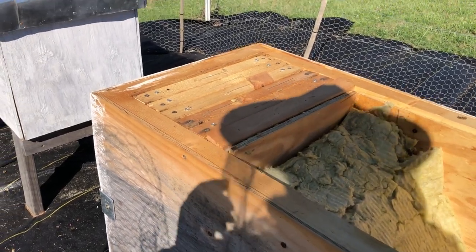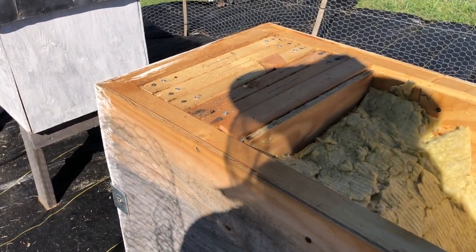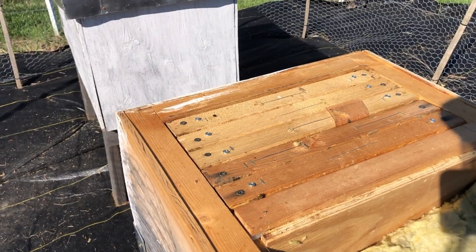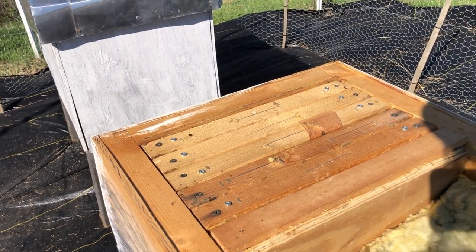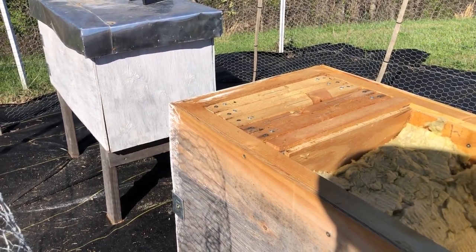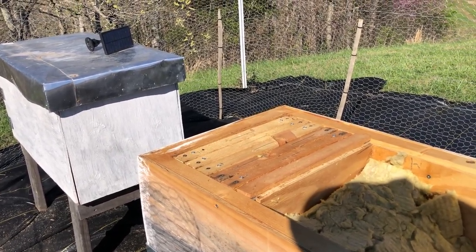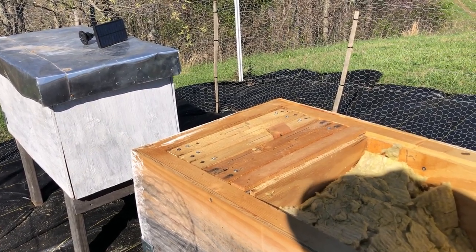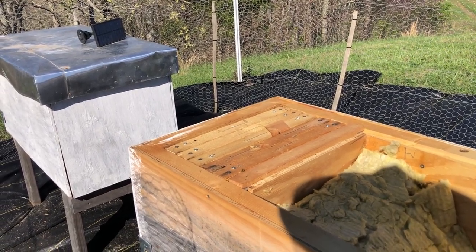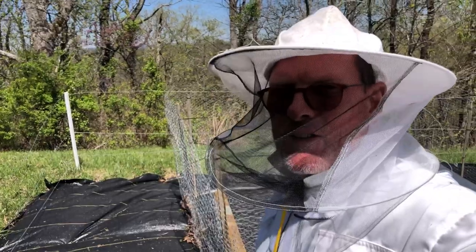Going through the last two frames — nice brood again, good larvae, they're still tending to everything, they look healthy. A little bit defensive but not crazy. It's still a small hive, and once they get a queen — obviously you're not going to have a queen cell hanging below the comb like you often see — they're going to do a superseded one because I took the queen away, so what she had already laid is what they've got to work with.